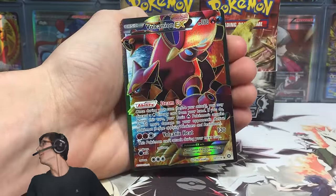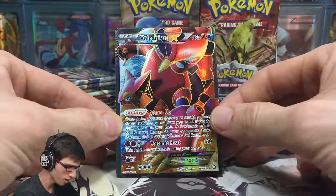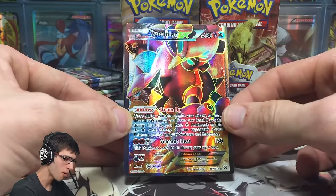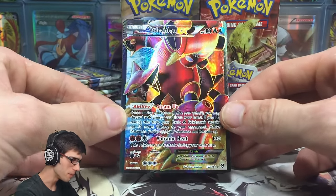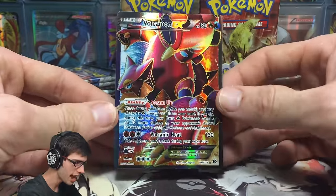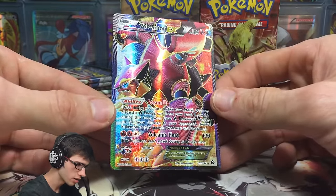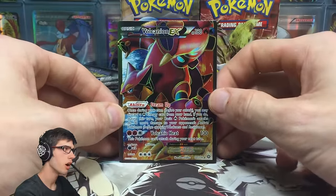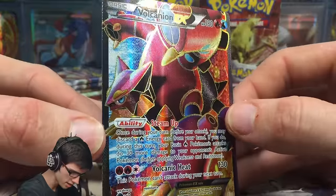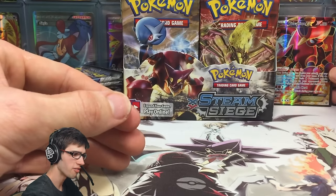No way, you guys! So we've kicked it off just the same as we did in box 1 — our first pull of the box is that Full Art Volcanion EX! Check that one out. Wow. This is one of the cards I was looking forward to pulling the most from this set. It is absolutely epic. It's got the dual typing — Fire and Water — with 180 HP, the ability Steam Up, and the Attack Volcanic Heat. It says this Pokemon can't attack during your next turn, but you can use Pokemon Ranger to remove that effect. I absolutely adore this card. Let me know in the comment section below what you guys think of this Volcanion EX Full Art. What a way to kick off box number 2!